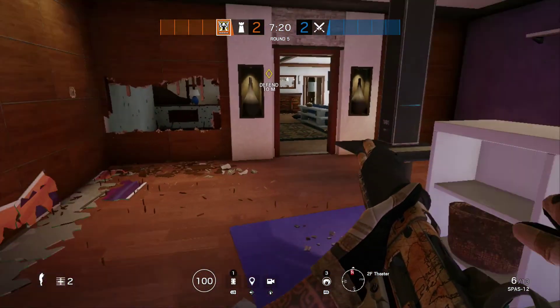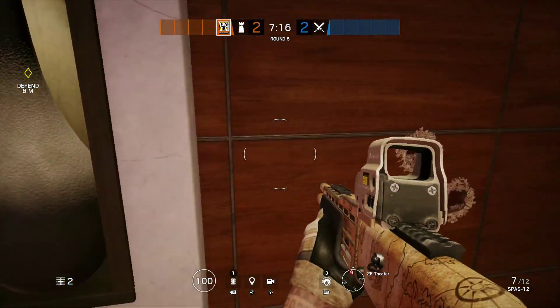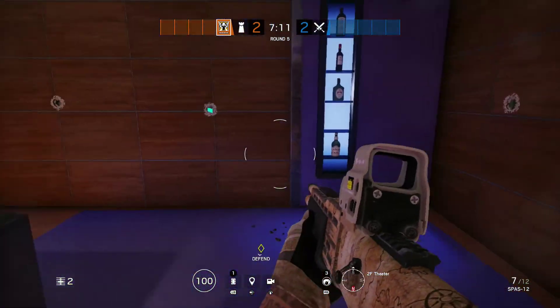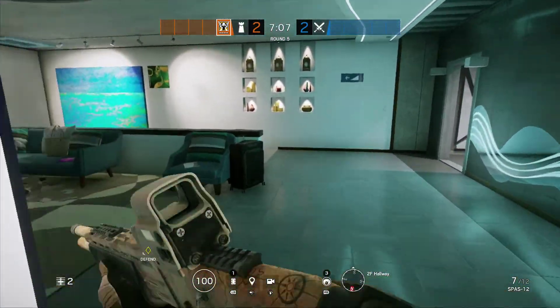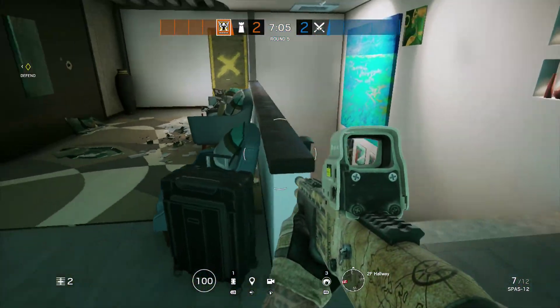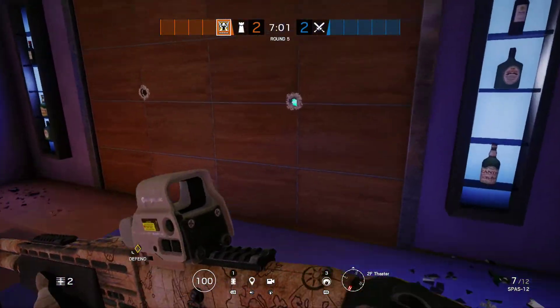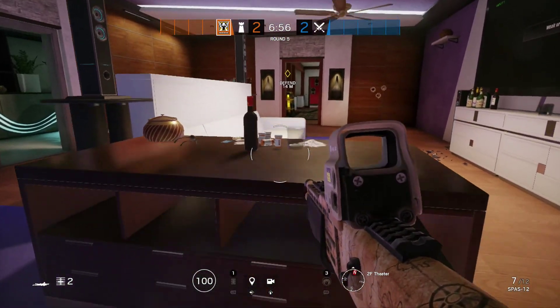Your second Mira, you can put anywhere. If you wanted to put it on this one — have both Miras so they have to guess — you can do that. You can put it right here to watch this area. But if you do that, this one might get Twitch droned and you'll be in trouble.